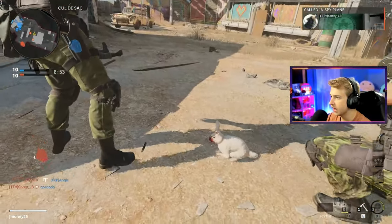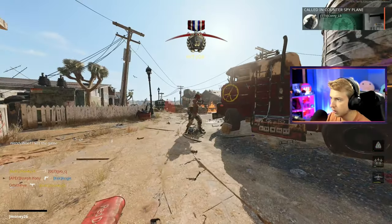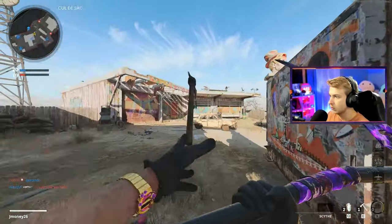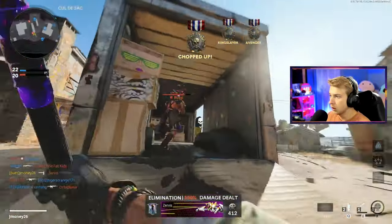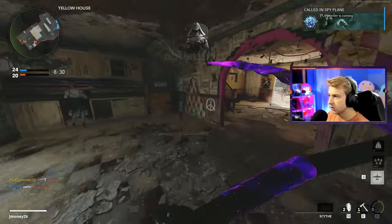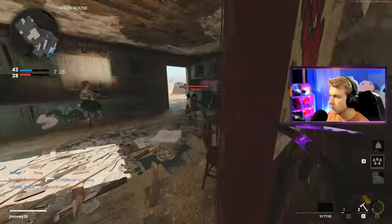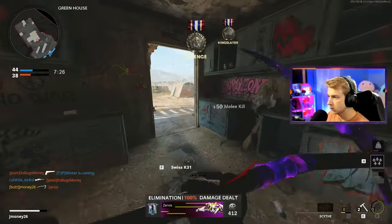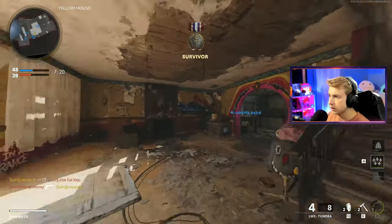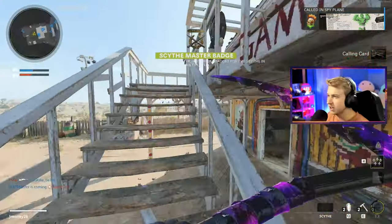Nobody help this guy — get him Felipe! Finishing moves are done, we just need two double kills. Oh, that's one double kill. That could have been two. That might be the second one — please say that's a double kill. Let's go, is that it, are we done? No. Oh, is that a double? Am I done? Let's go — we got gold on the scythe baby!